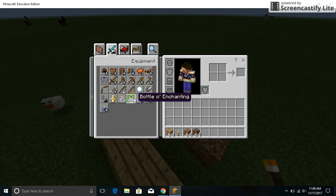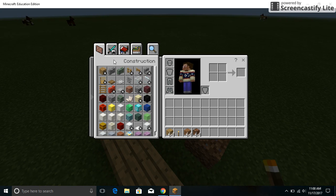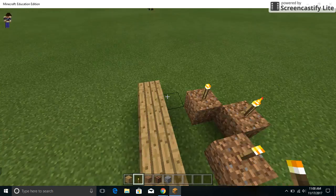Then there's equipment — there's armor, saddles, horses, and all the weapons. Then there's construction for building a house: things like ladders, borders, railings, glass, iron, cobblestone, and every other building material so you can build a house.